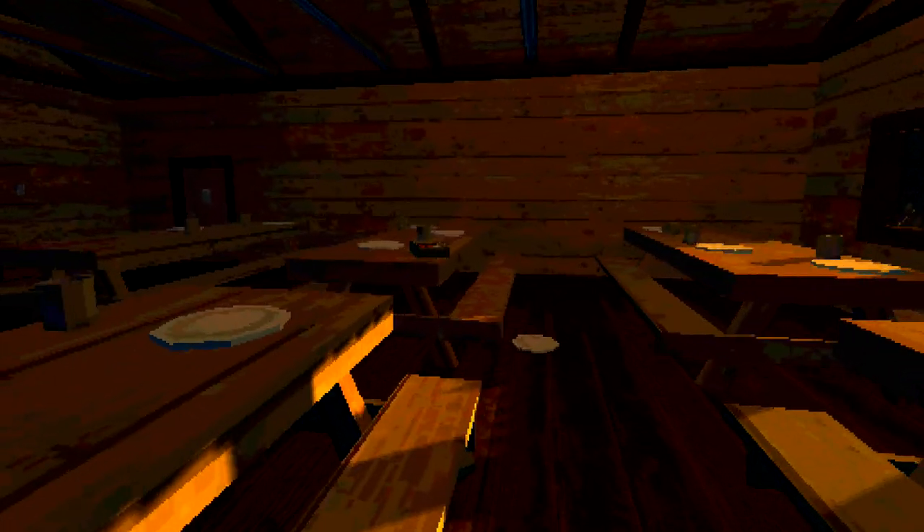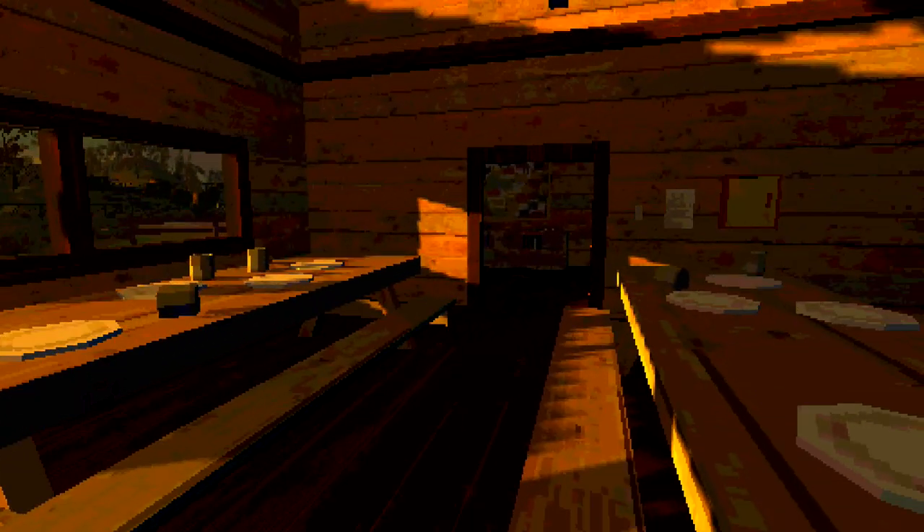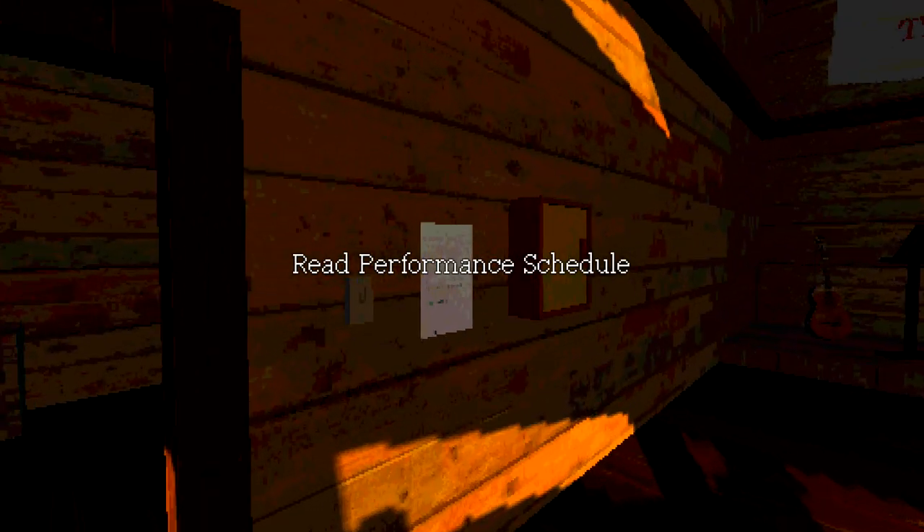Starting off in the starting area, you just want to head into the starting cabin. Turn to your right to go into the mess hall and on this picnic table is going to be your first tape deck. You have to interact with it — it's going to play a little audio recording, and you have to listen through the entire thing before you regain control of your character.